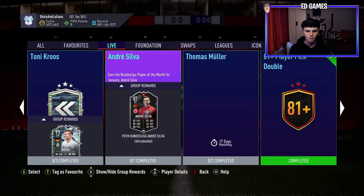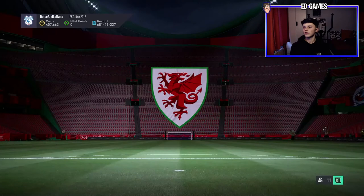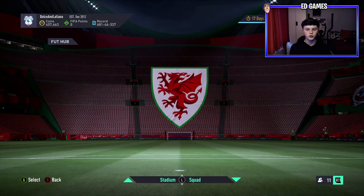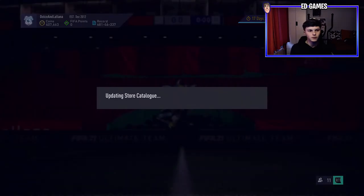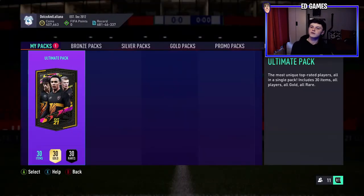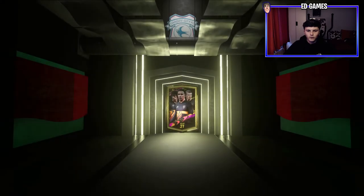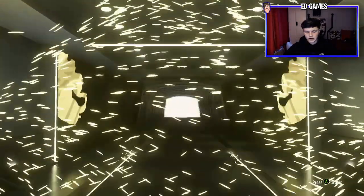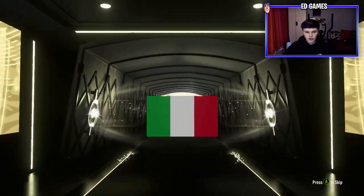Let's crack open this ultimate pack to end the video - start of this new promo, hopefully EA brings some good objectives out. Bet you it won't be a walkout - let's find out though. It's not a walkout - it's 85, and it is informed, so it's going to be some rubbish player, like 76 or 81 or something. Yeah, 81 - the stats are awful.